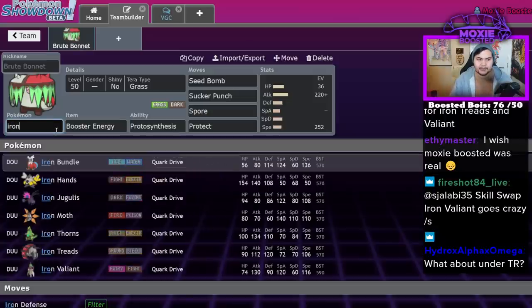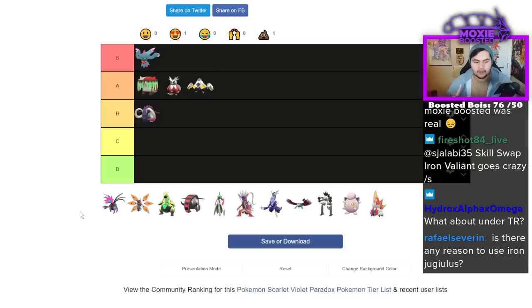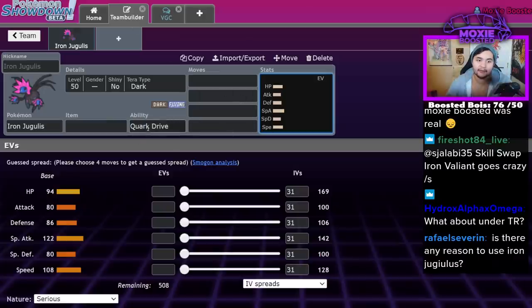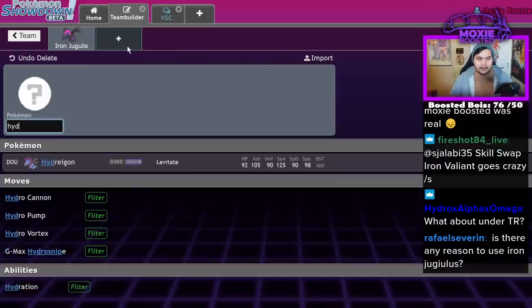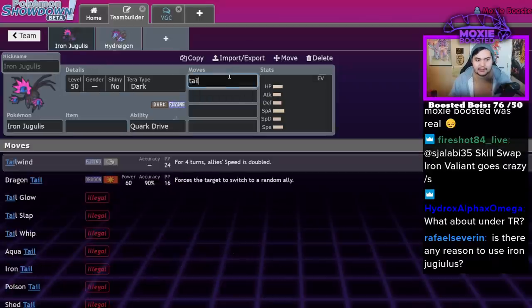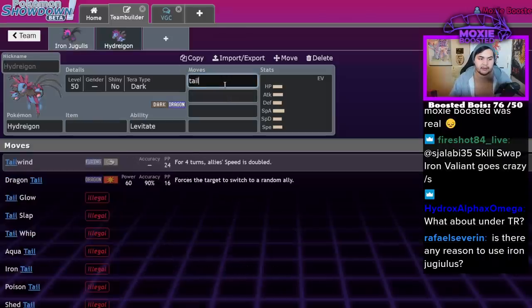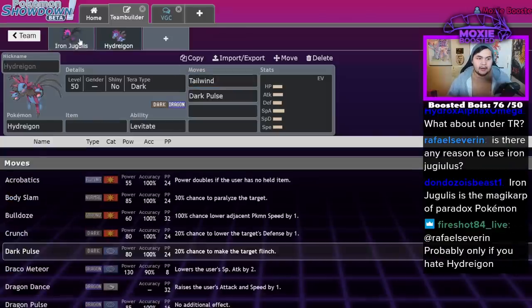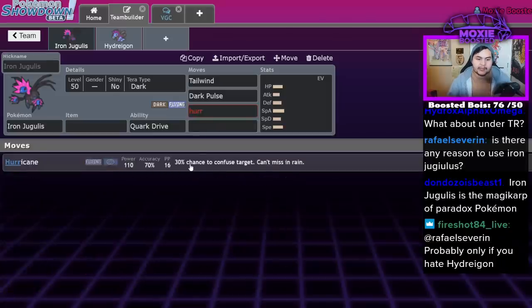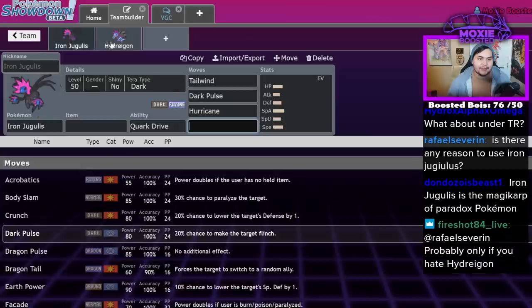Next up is Iron Jugulis. I would argue Iron Jugulis is actually probably either the worst or the second worst Paradox Pokémon. It's a Dark and Flying type and it's going to try to share a similar niche to Hydreigon. While both get Tailwind and Dark Pulse, Iron Jugulis has to run Hurricane for its best STAB move while Hydreigon gets to run Draco Meteor — and you can see the clear distinction in viability.